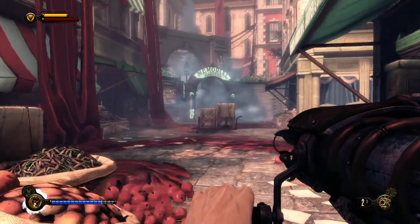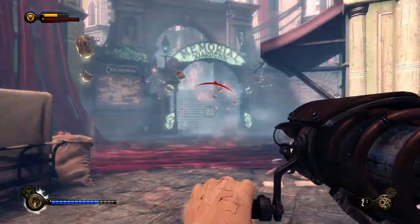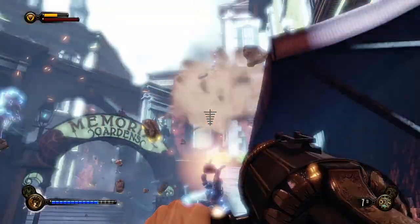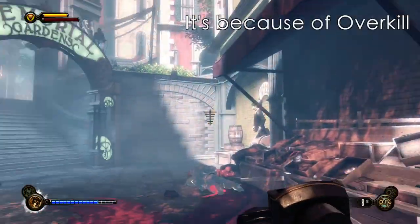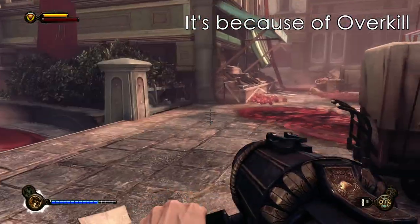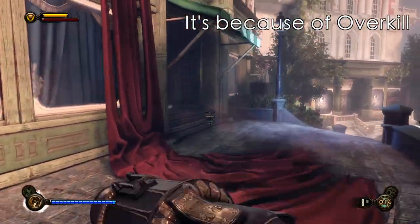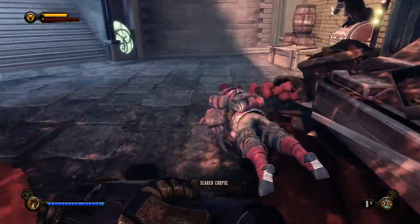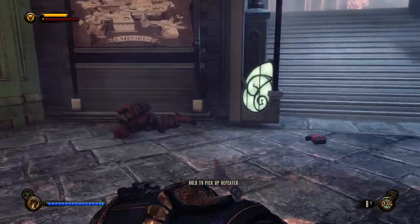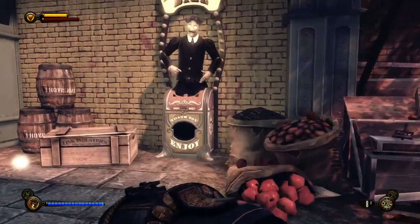I still don't know why I get an electric effect when I do that. I think it's tied to one of my gear items, but it's weird because I think that's linked to melee kills — I wouldn't really call using the Volley Gun on a floating enemy a melee kill.